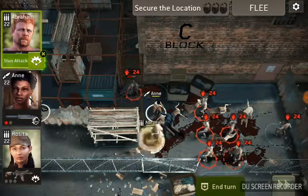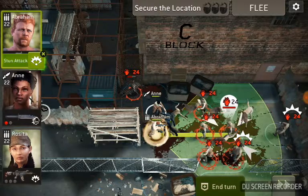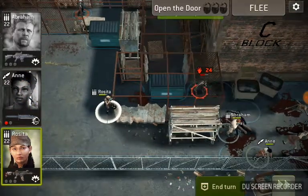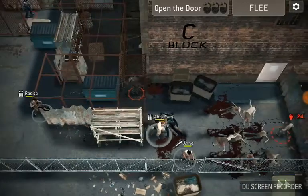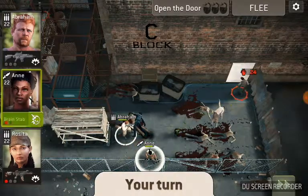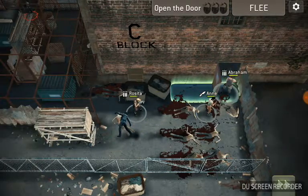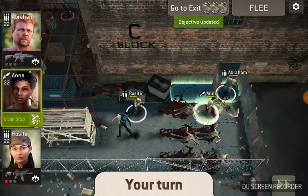We've got Abraham — gonna move him up into position here — and we are just going to close the gate. We'll take out that one, and we have one walker left. Bring everybody towards the exit. Abraham can open it, and then we get one last turn to get to the exit.